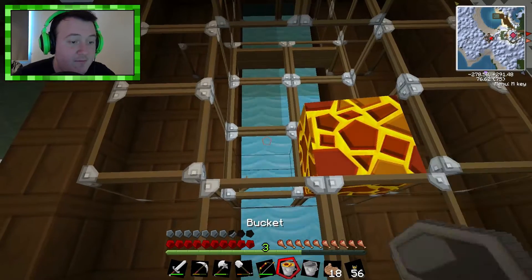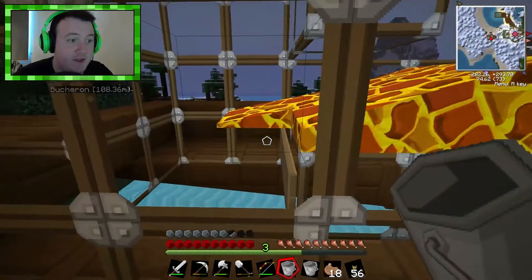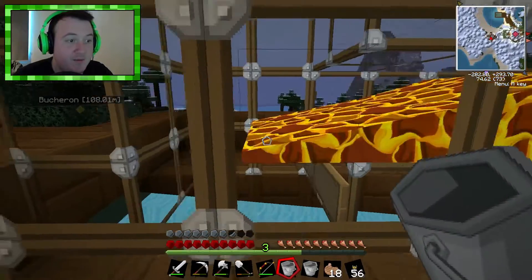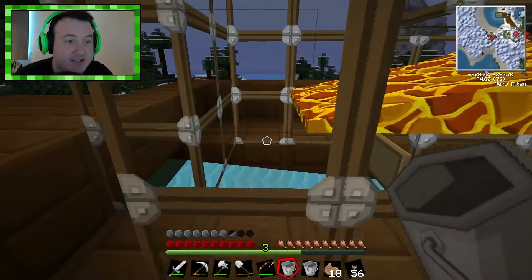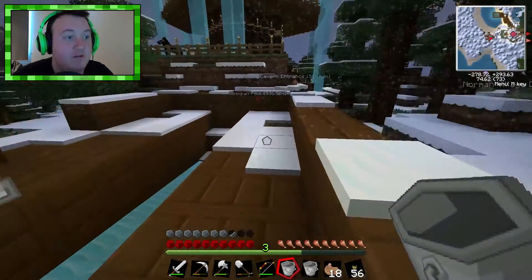Please work. It should just go off the edge one block. Yes, it worked! So the monsters come down, as you can see, and they basically just get burnt by the lava. And they burn, sucker — burn!